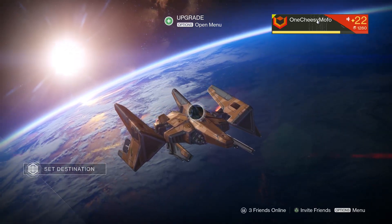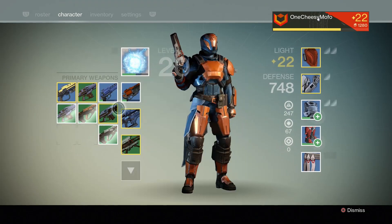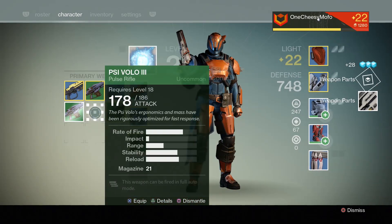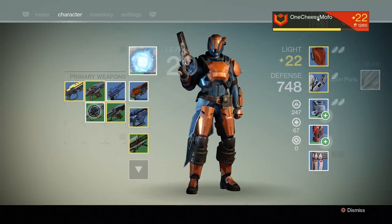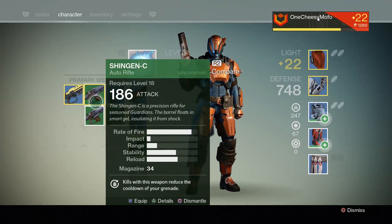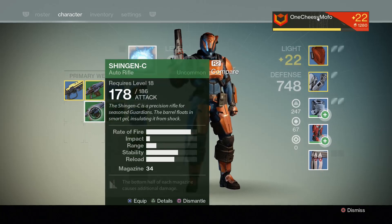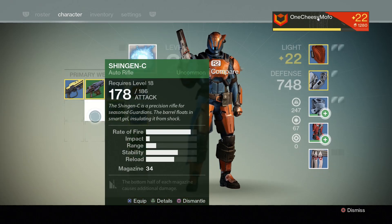What's going on guys, I'm Nacho and welcome back to some more Destiny. We have some upgrades and new items found while patrolling - it's all pretty much uncommon so everything's gonna get dismantled. This one is 178, I think this is the same as this one except I upgraded the damage output. It has a different ability though - this one has grenade cooldown and this one has the bottom half of each magazine causes additional damage.